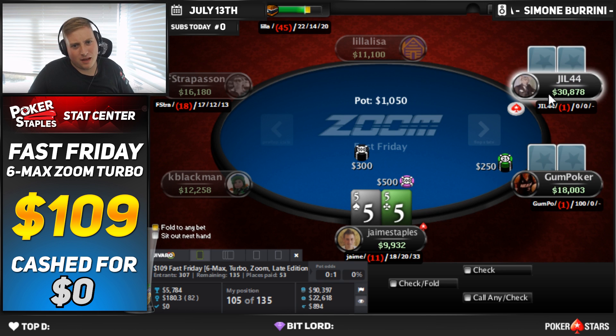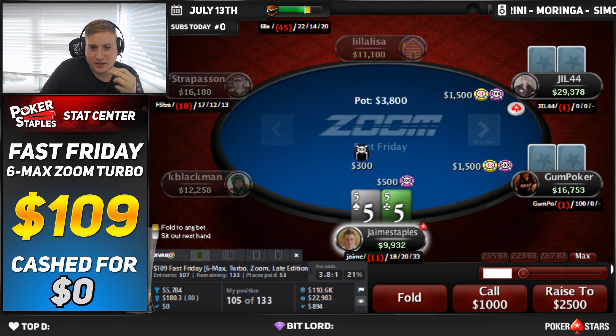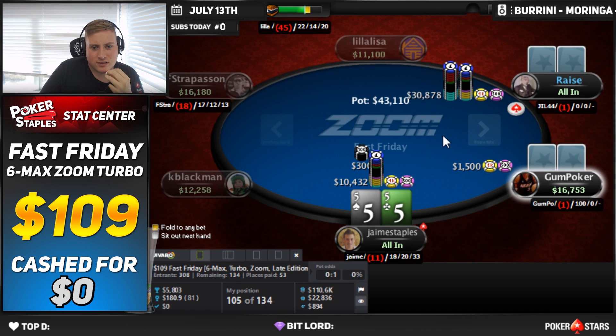Pocket 5s — this is just going to be a reshove if we see an open. We do see a 3x raise, a pretty big open, and a call on the small blind. Still going to be a shove here. 4,000 in the middle and we have a pair. Most of the time both these players are going to fold, sometimes we'll get a call, but 5s have some equity. So we reshove all in for 30k.